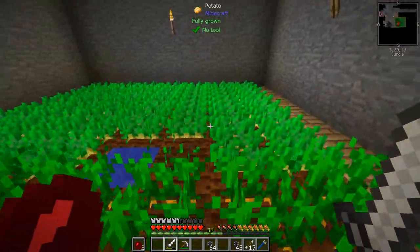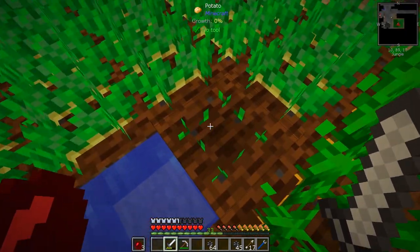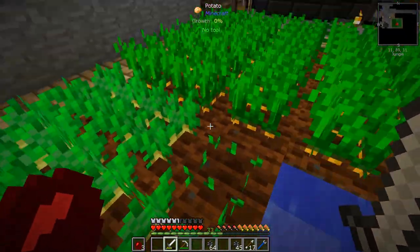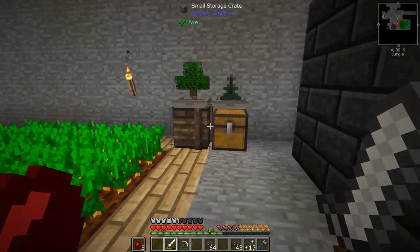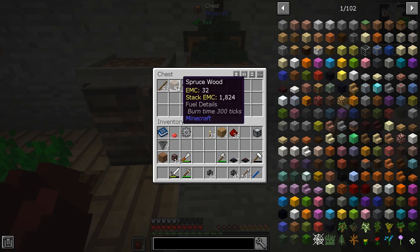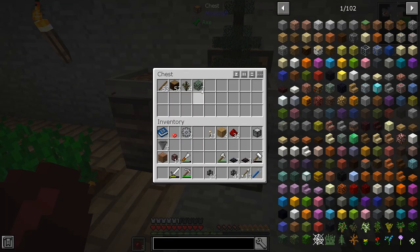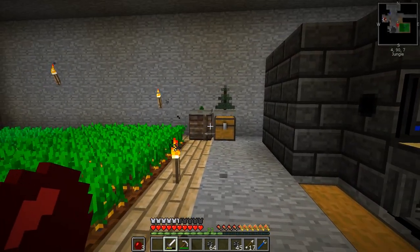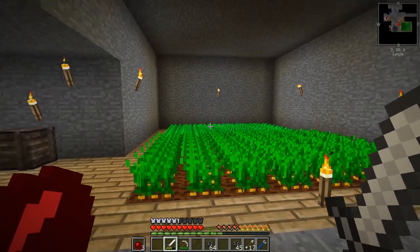As you can see this farm is all full here. Why is this not growing? What a crazy thing. Anyways, let's see how much wood we've got. We've got almost a whole stack there and almost a whole stack there. Fantastic. We're getting sticks, leaves, all sorts of things. You don't have to do anything and you just get free wood.